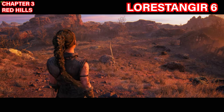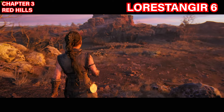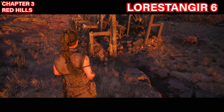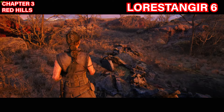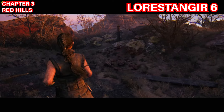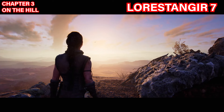The sixth Lorestangir is in chapter three at the checkpoint 'The Red Hills.' Walk down the path and you'll see broken buildings and a rock with a symbol. Take a left, then go to the right-hand side of this broken building. Continue through this path and to the right, in a gap between the rocks, you'll see the Lorestangir — go ahead and collect your next symbol.